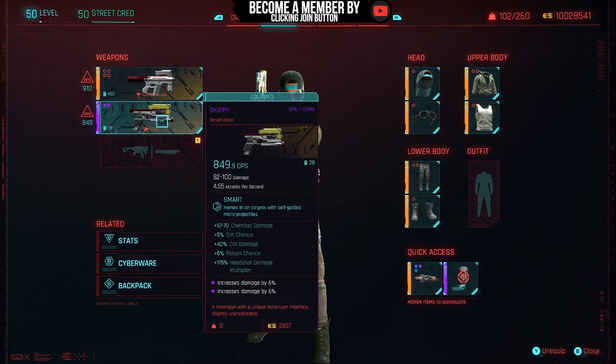Skippy is a smart pistol with plus 57 to 70 critical damage, plus 5% crit chance, 40% crit damage, 6% poison chance, and a 175% headshot damage multiplier which increases damage by 6%. It also has a unique voice user interface that is slightly unpredictable.